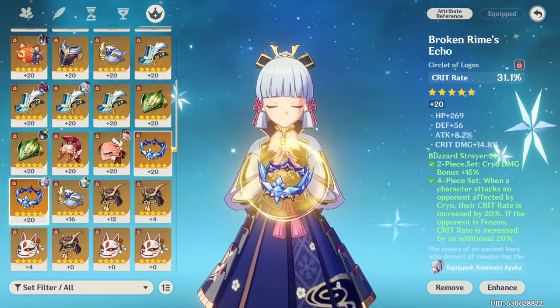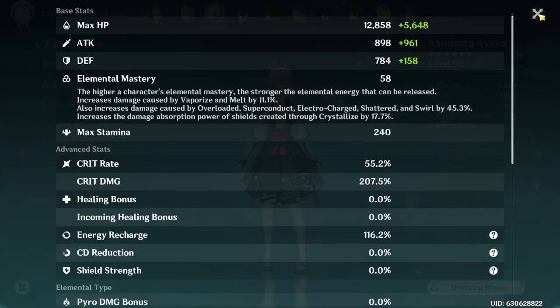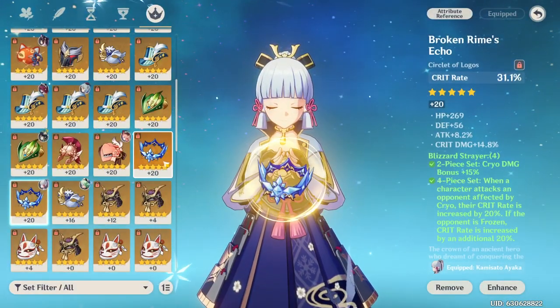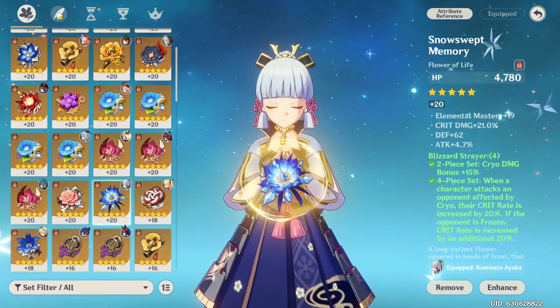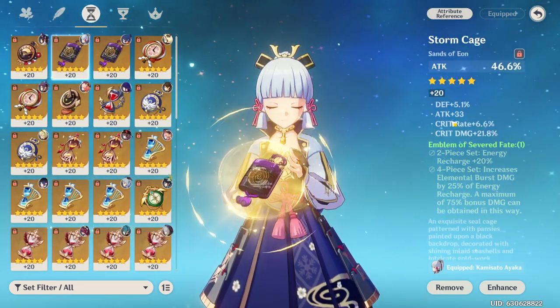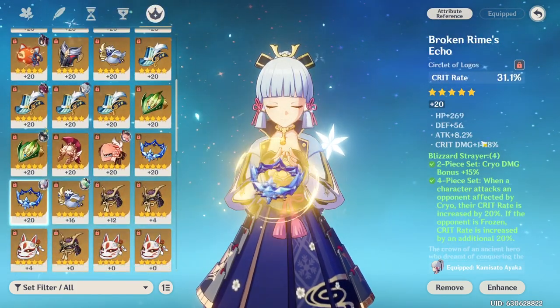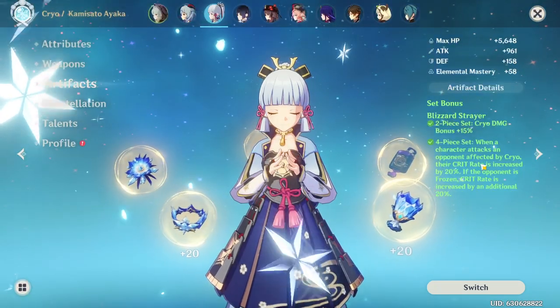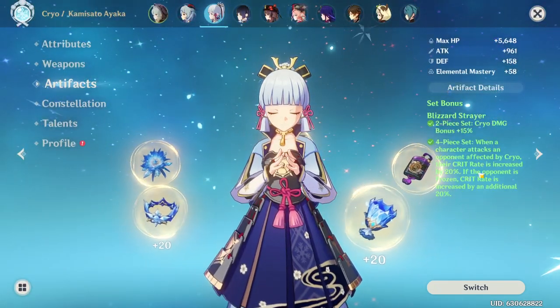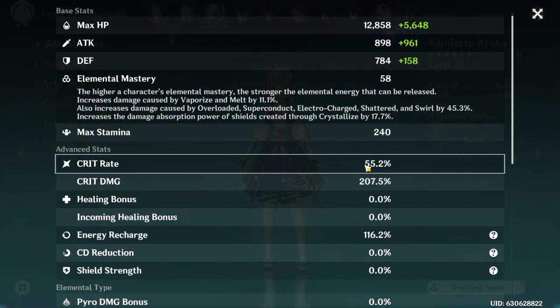Swapping to a crit damage circlet would put you down to about 24 crit rate, which honestly low-key wouldn't even be that horrendous, as Blizzard Strayer is OP. Looking at your stats: not the best flower, the sands is pretty good, goblet is kind of copium. But low-key, you should probably swap the circlet to crit damage. A lot of people undervalue how much crit rate you really get from the 4-piece set bonus. Overall, not too bad on the Ayaka — I would probably swap the circlet as this is just way too much crit rate for 4-piece Blizzard Strayer.